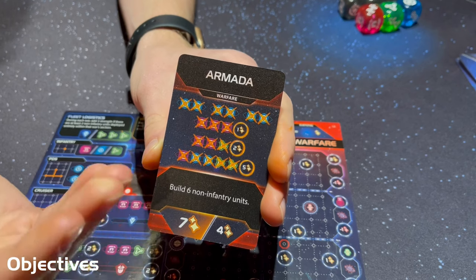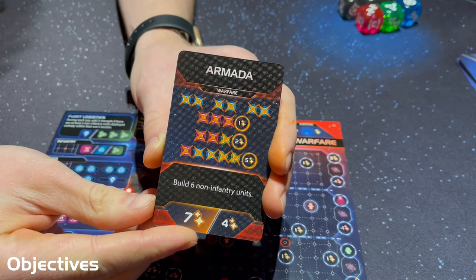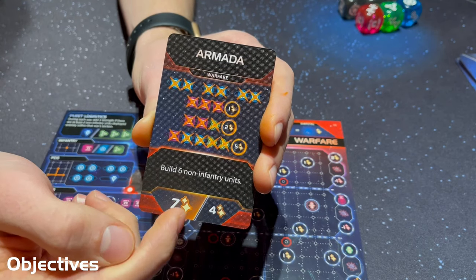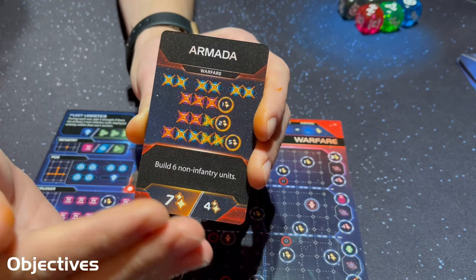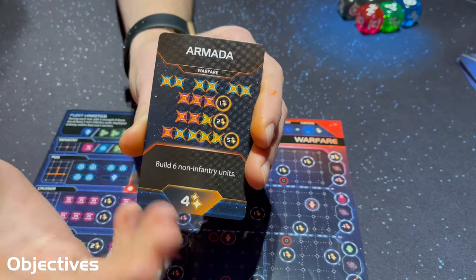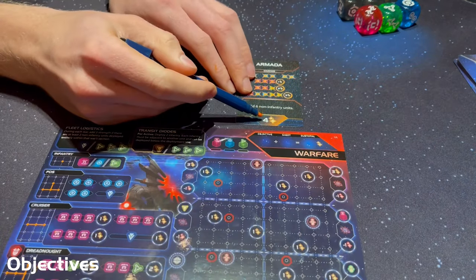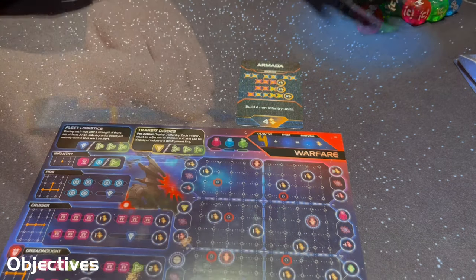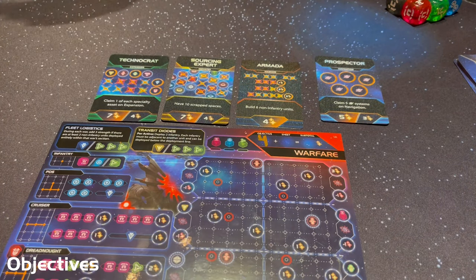One last way to gain victory points are public objectives — the four cards placed next to the Mekatol Rex sheet at the start of the game. The first player to reach the goal shown on each card claims the higher victory point total; the card shows the lower total that other players will get. Once the first person claims the higher total, flip the card to show only the lesser value. You may only score each objective once, but you may score each of the four objectives up to once — that's a lot of points to go after.